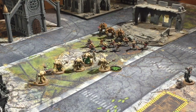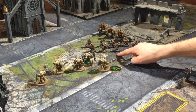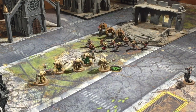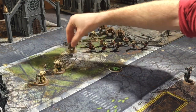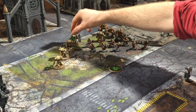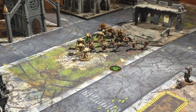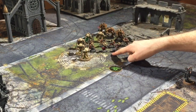The next thing to talk about is that when you charge, you have to stay an inch away from anything you didn't charge. For example, if these Deathwing Knights charged the Obliterators but didn't charge the Cultists, they wouldn't be allowed to get within an inch of the Cultists during the charge phase — making it a longer charge. After the charge phase, they'd be free to pile in to the closest model even if they didn't charge it. The only problem is, because they didn't declare that unit as a target, these models can't actually attack the Cultists.